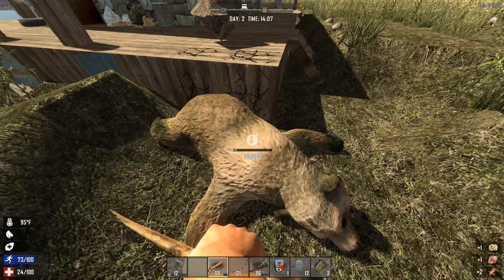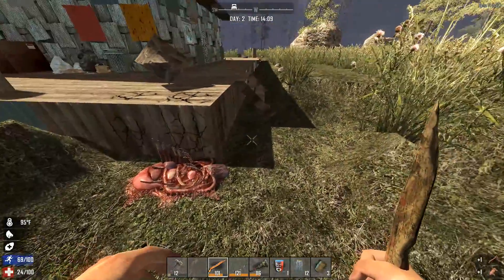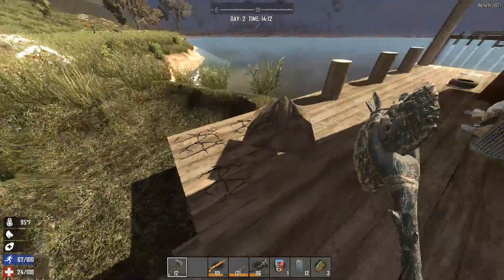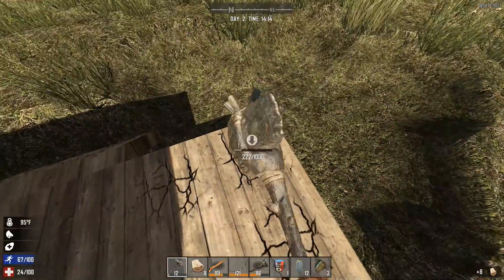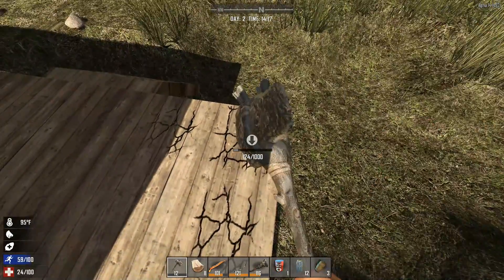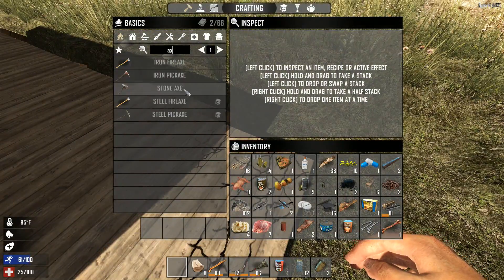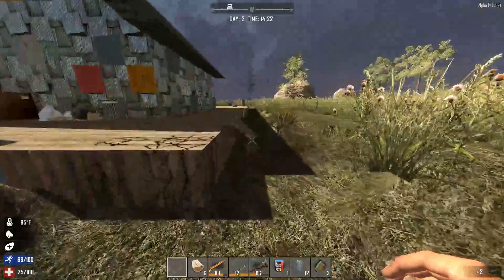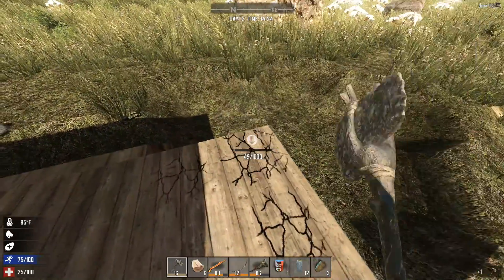Oh, I like those stairs, by the way — they look much better than the old ones. I think the old ones are still in, but these look good. Some wood — could use that, since these are almost broken anyway. Oh, that's bridgewood — that's not normal wood, it's bridgewood. This is taking too long. Well, got three pieces of wood out of that. Hooray.